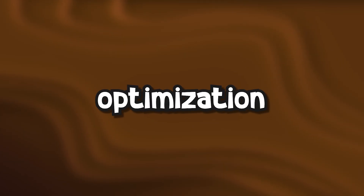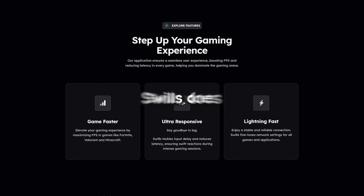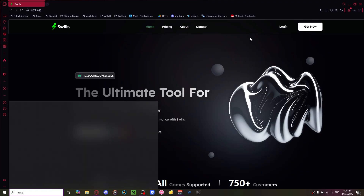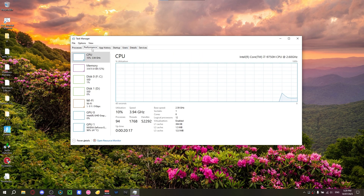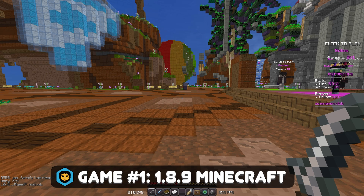Now it's time for today's sponsor. If you don't know what Swills does, it basically just optimizes your whole operating system. I've also uninstalled Hone so the settings don't conflict with Swills. We're at 12% memory, which is about the same as the other one, and we are under 100 processes.